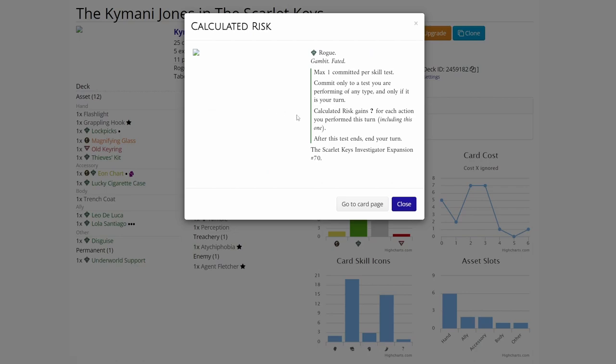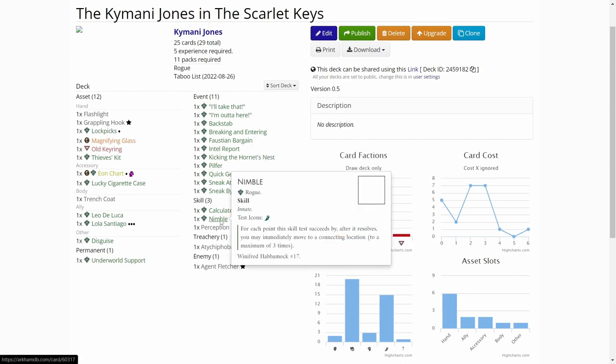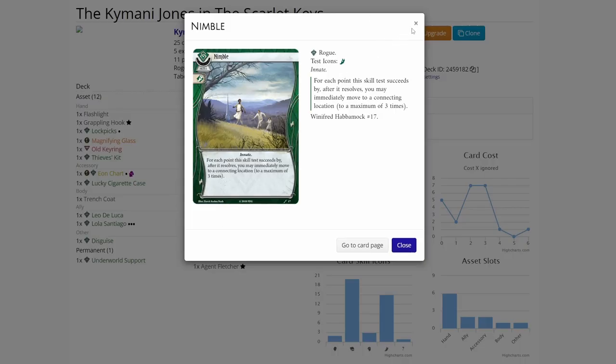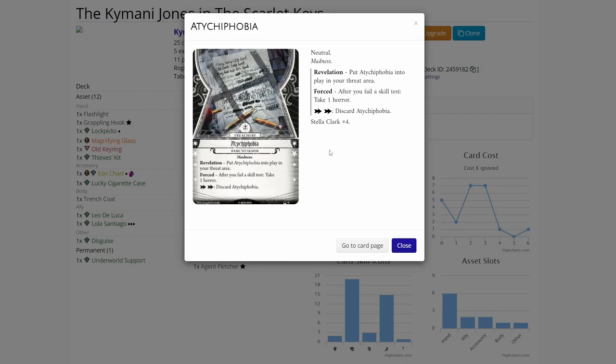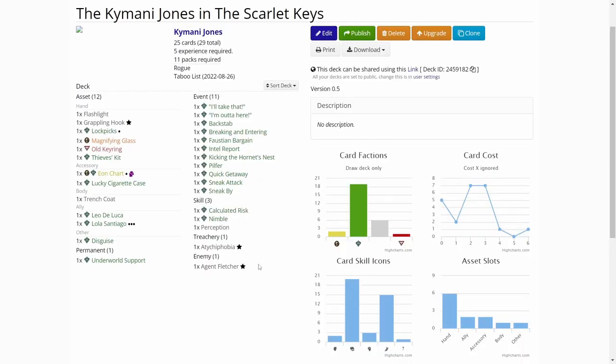For skill cards, we have three Calculated Risk - this lets you do actions and then get wild icons based on the actions we have done, so combined with Leo DeLuca it's a good card. Nimble lets us move around for free if we succeed in evasion by enough, or in a skill test that uses agility. Perception - if we have to investigate with our intellect, we have at least one skill card for that. The random weakness is Arctophobia - after you fail a skill test, take one horror, so let's not fail skill tests. That is the deck - 25 cards.